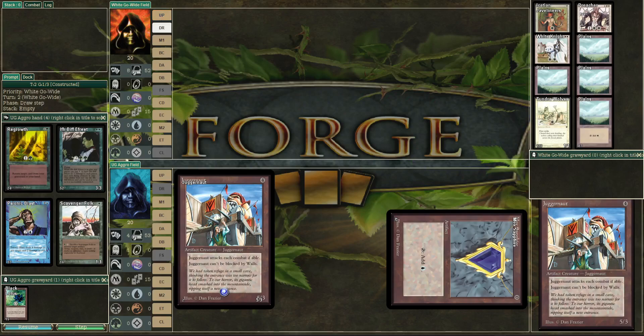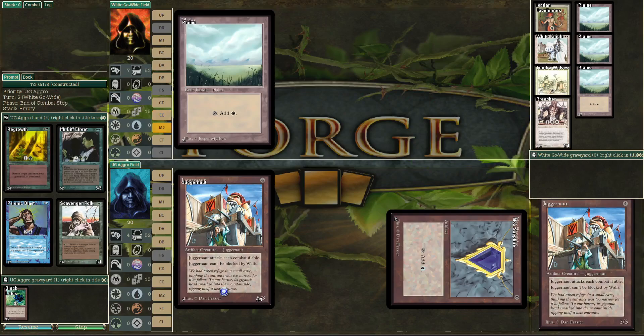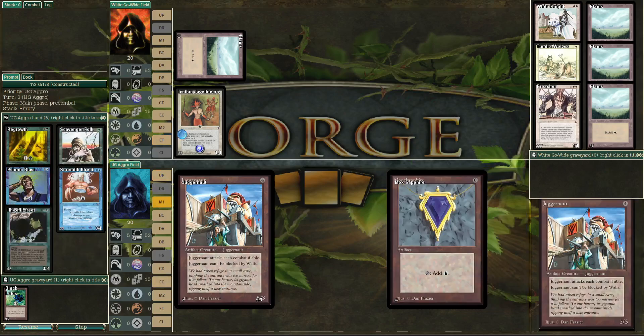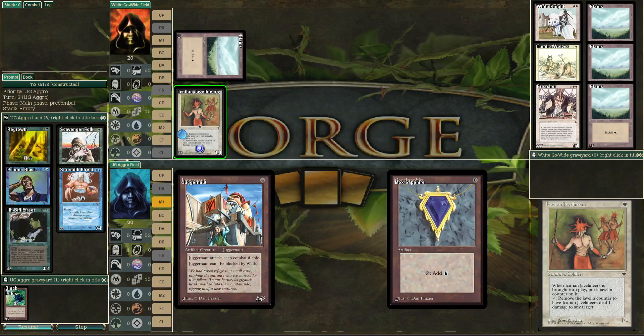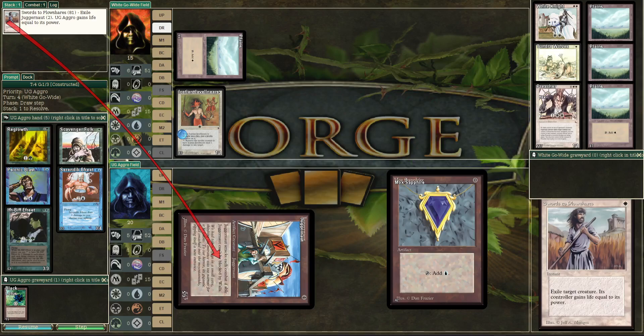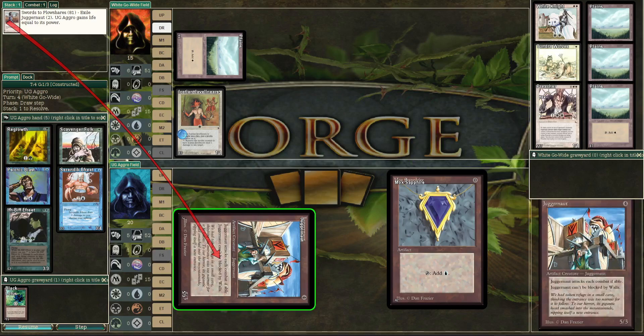They're going to play the Juggernaut — big turn-one play. The White deck is going to need a way to stall this real quick. Javelineers is going to be the play from White. This card's a 1/1 creature, but it has a Javelin counter on it which it can deal one damage to any target. So Mox Sapphire is not going to do much here. Five damage getting in with the Juggernaut is very useful, but Swords to Plowshares is going to take out the Juggernaut — so that plan has backfired pretty severely.